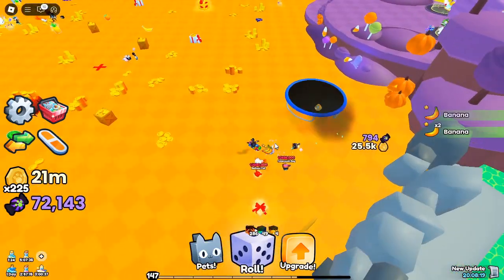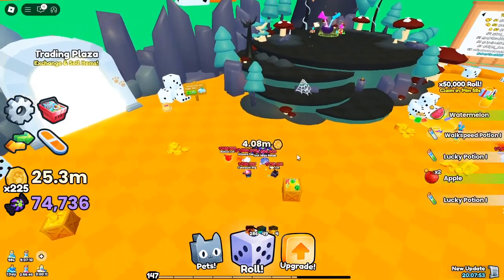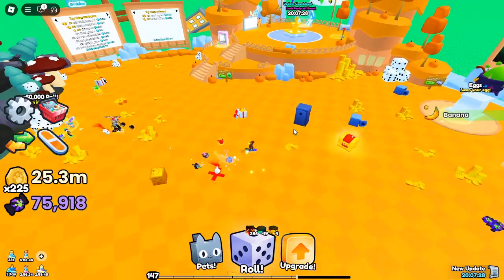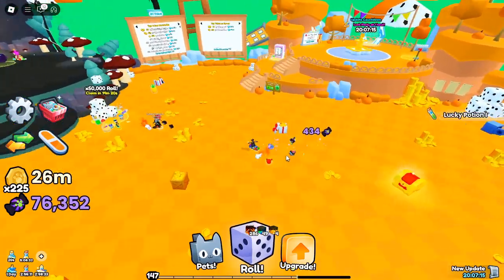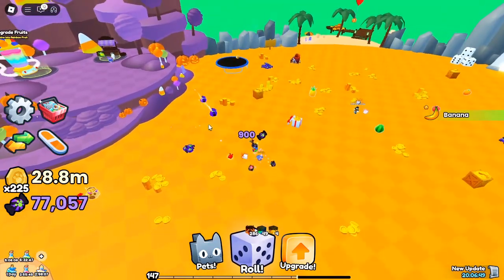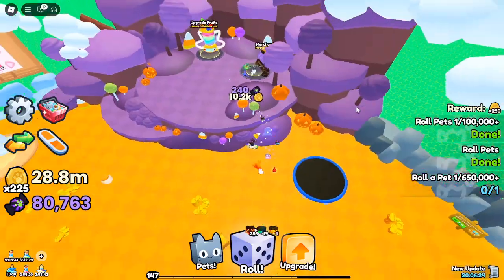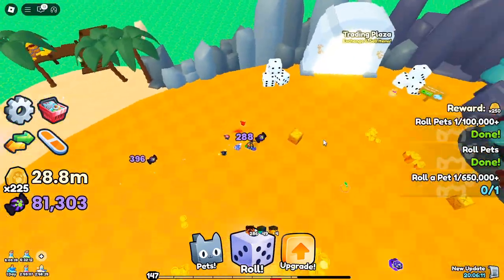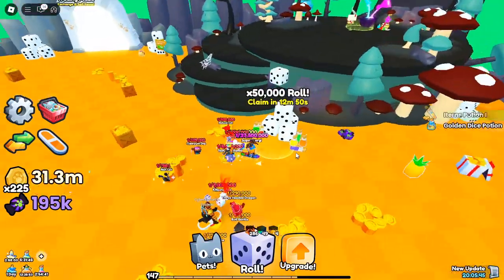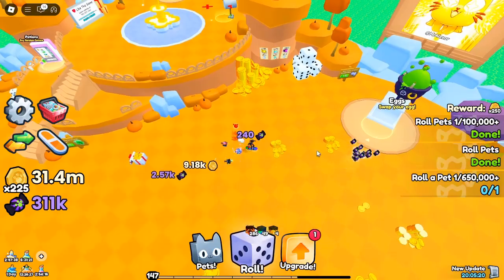Testing the golden rainbow and galaxy rolls — do they stack? One question on every player's mind: do premium rolls like the golden rainbow and galaxy stack with the free rolls? The short answer is no, they don't stack. Running a few tests starting with a regular roll followed by a golden rainbow and galaxy roll hoping for a compound effect, it turns out these enhanced rolls operate independently, meaning you can't combine them with the free 1,000x roll feature. Before you use any precious potions or dice, keep in mind they won't affect the free roll. This is actually good news, as it allows players to save their items for when they really need them — free-to-play players now have an excellent chance to achieve high multipliers without investing in extras.